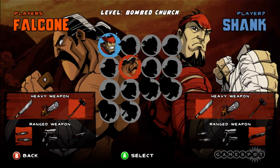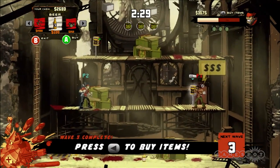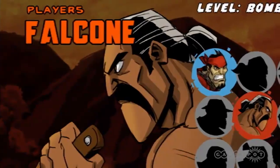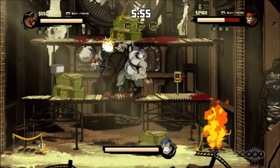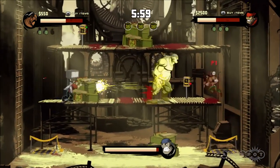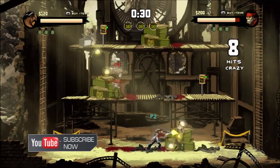You'll be able to customize your characters in a number of different ways, and as you progress, the ability to purchase additional items such as turrets and mines should help you stay alive longer. Falcon, Shank's friend and co-star from the first game's co-op campaign, returns along with a new female character that is yet to be revealed. But regardless of who you choose, communication with your partner will be key if you hope to fight against the deeper waves of enemies.